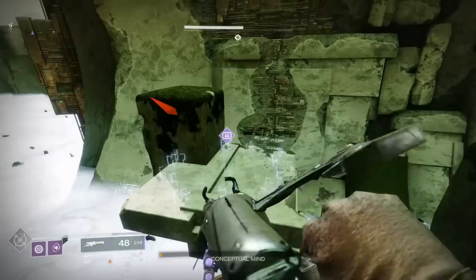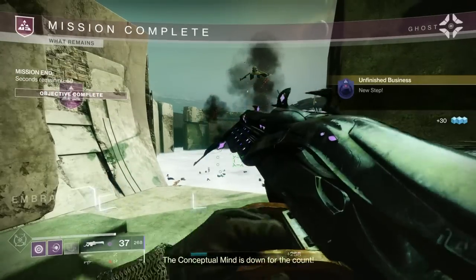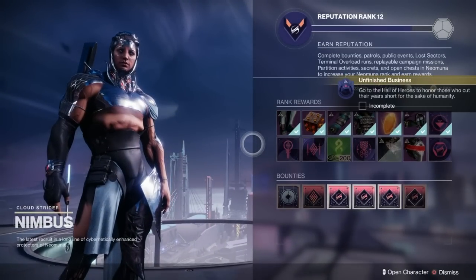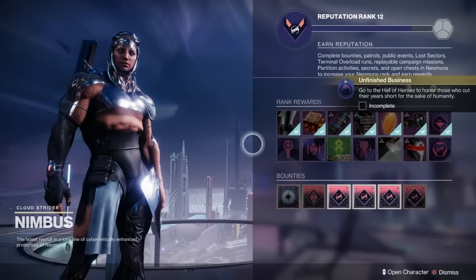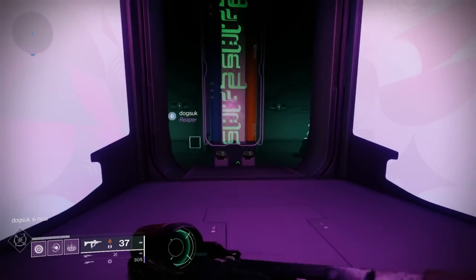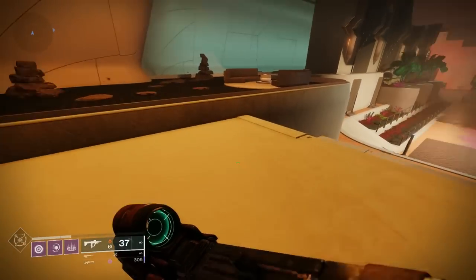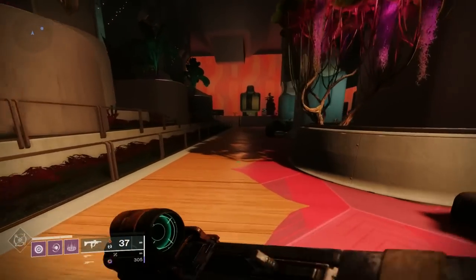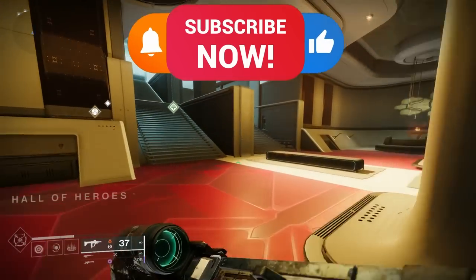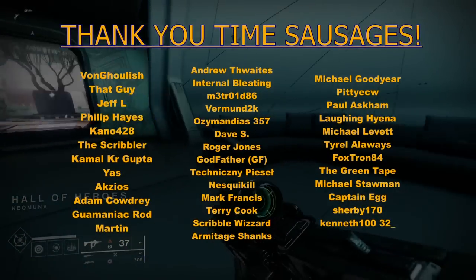I really enjoyed this mission - I love going back to the Black Garden and it was pitched just right difficulty wise. Now we've all got ourselves a lovely new exotic gun. There are two other quick steps: pop and see Nimbus back on Neomuna, and there's also a cut scene after you visit the Hall of Heroes - I won't show that, you can watch it yourself, it's quite poignant. If you found this guide useful, please click the like button as it really helps visibility on YouTube. Subscribe and hit the notification bell for more. Thank you so much for watching!